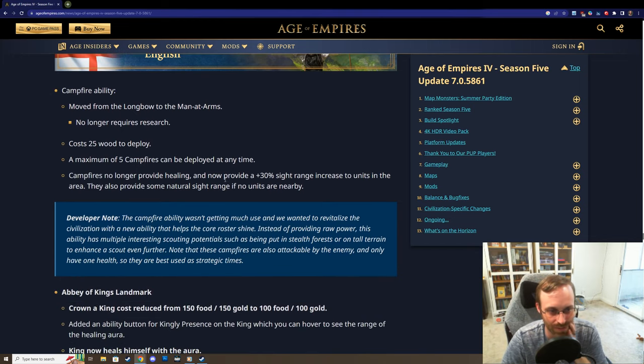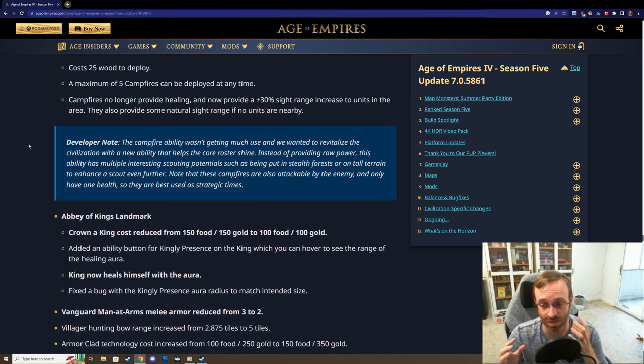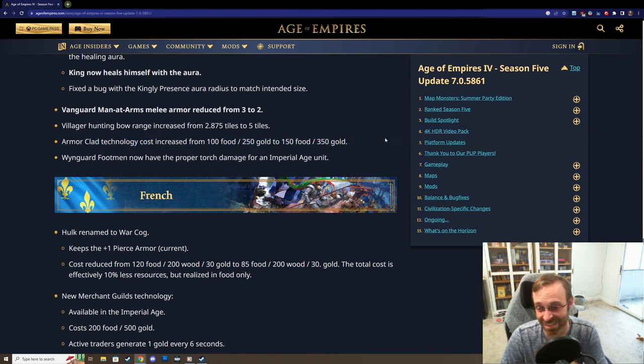For the English, they reworked the campfire ability - longbowmen don't make campfires anymore; instead man-at-arms do. The campfires no longer heal units but instead give extra sight range to units in the area. I love how English are getting a focus on scouting - between their outposts, scouts, and campfires, they'll be able to see every movement. And some great updates to the Abbey of Kings landmark: kings are cheaper, the king can now heal himself, vanguard man-at-arms armor was reduced slightly, and armor-clad technology cost is increased - it was insane how fast they could get that upgrade.